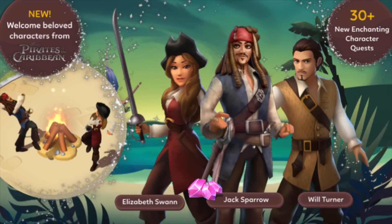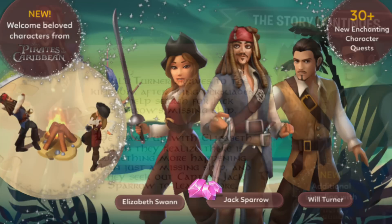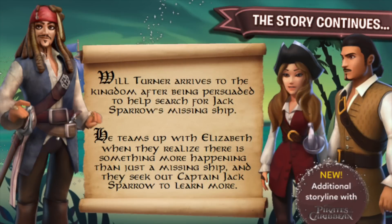Starting off, we have three new characters joining the kingdom: Elizabeth Swan, Will Turner, and Jack Sparrow, with Jack Sparrow being a character that can be unlocked by purchasing through gems. With these new characters, we also get an additional storyline — it looks like Will Turner is coming to the kingdom, and with him and Elizabeth Swan they are trying to figure out what's going on as well as finding Captain Jack Sparrow's missing ship.